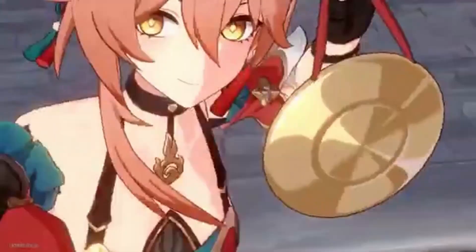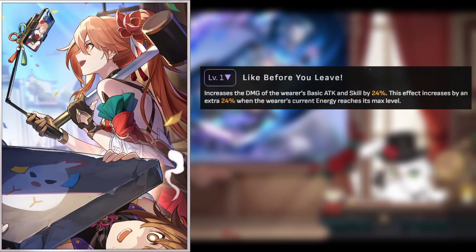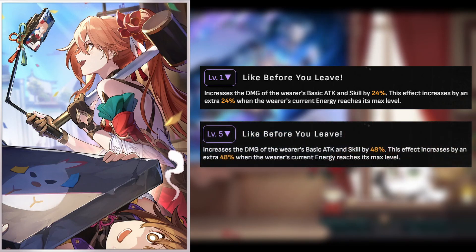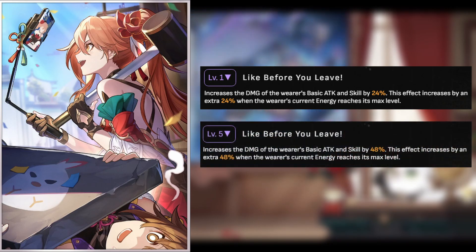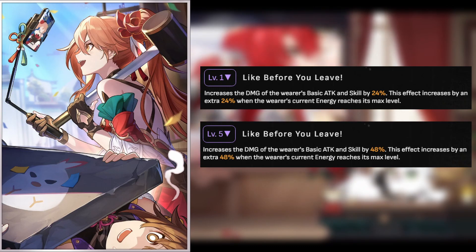Next up is Shadow Stick with Knife, a hunt light cone that I actually don't see many people use. It's a flat 24% bonus damage to your basic attack and skill, going up to 48% at R5. There are better options that you can use, but if you were to snag some of these, you could potentially use it on a couple of your hunt characters. However, not many of them can take advantage of the second half of the ability, which provides an additional 24-48% damage just by holding onto your ultimate and not using it. The final light cone, Trend of the Universal Market, is also a niche light cone.